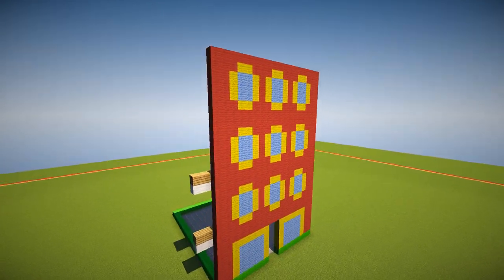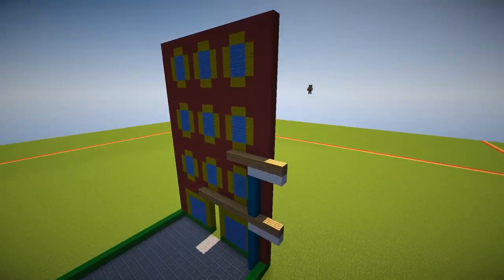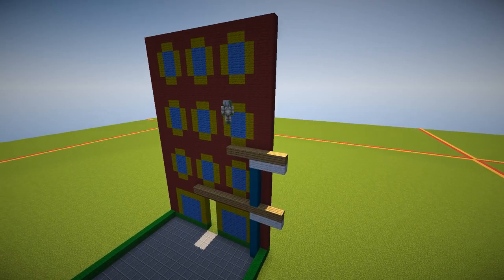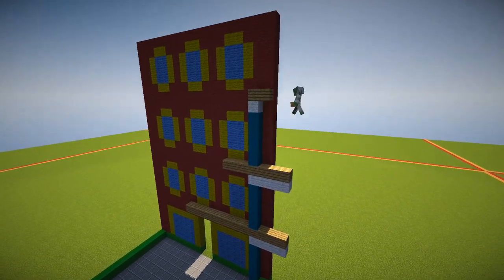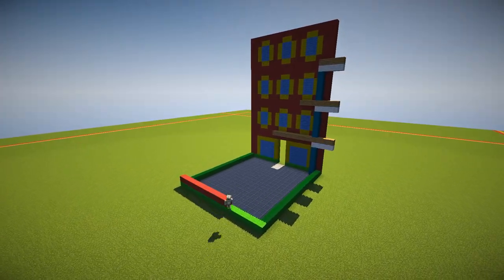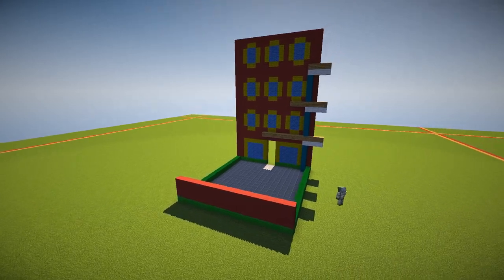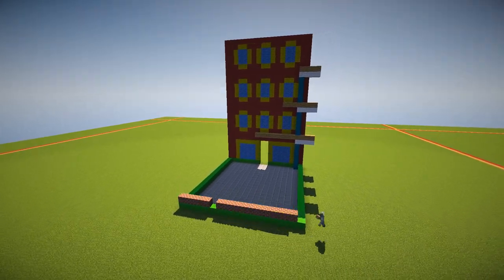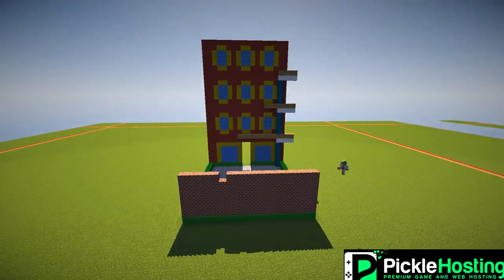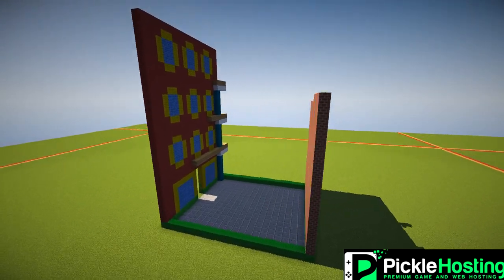Now what we want to do is come round here. I've decided that this particular townhouse is not going to have any windows on the left-hand side and the back. The back of the townhouse is joining on to another house, another townhouse, and the left-hand side is also going to be joining on to another townhouse. So we're only going to have windows on the side we're coming round to now.